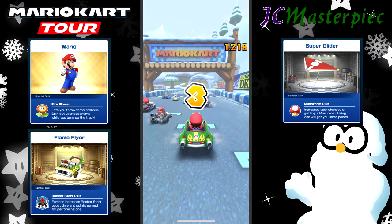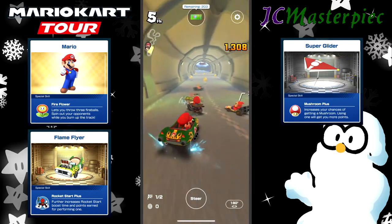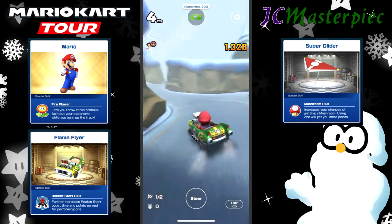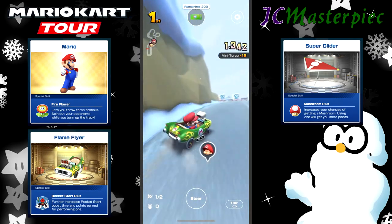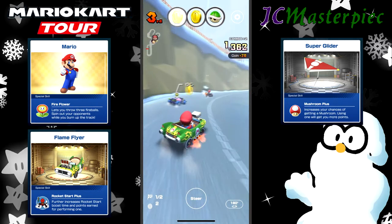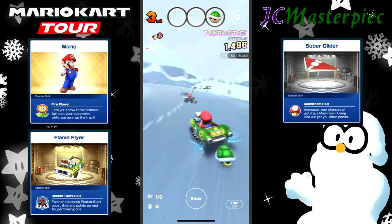We've got Mario, the Flame Flyer, and the Super Glider. Started out pretty far back in the pack, got to find a way to sneak up to the front. Not that it matters too much because usually the first cup is pretty easy — easy to get first place and easy to get the points needed to get the five grand stars.